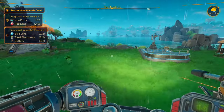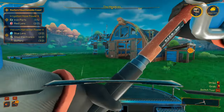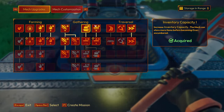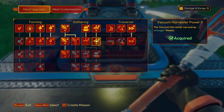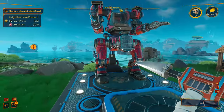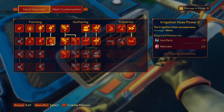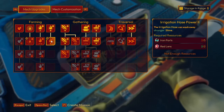Oh we can do the vacuum harvester right now! Vacuum harvester power two — alright, awesome. So now, wait — I mean since we're here, irrigation hose power — that's what we're working on right now.